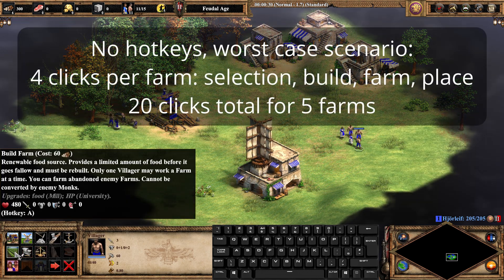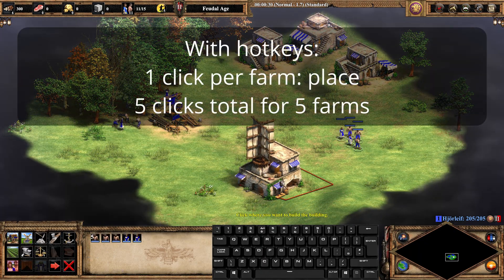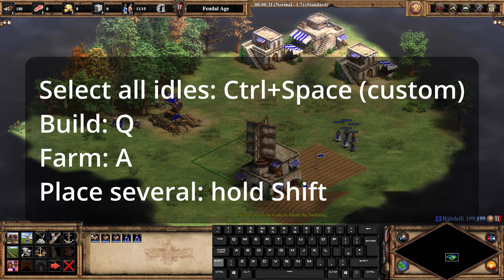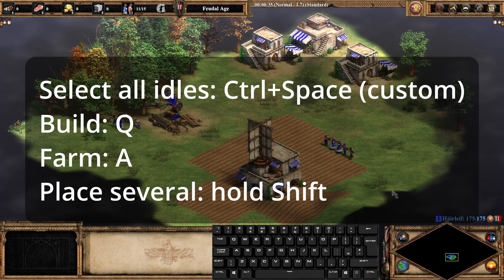Without the keyboard, we would have to click at least three times for every built farm. With hotkeys, we can reduce this to just the click it takes to place the farm. We only need to issue the build commands via hotkeys once, and then we are able to place just as many farms as we have villagers selected by holding shift.